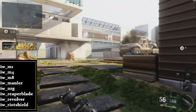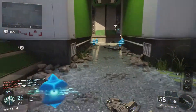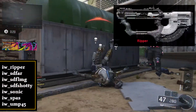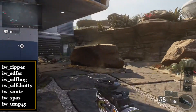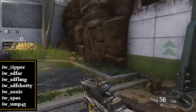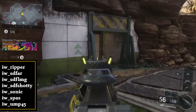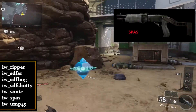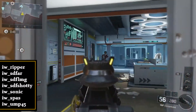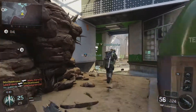We have the M1, the M4, and the M8 all apparently making comebacks — a very good variety that will make long-range players happy. The Mauler seems to be some kind of LMG energy weapon, possibly an energy blast. There's also a Reaper Blade, the Revolver as a secondary, and the Riot Shield — I can already see some nonsense coming with that. The Ripper from COD Ghosts is making a comeback, which is awesome. The SDF FAR, SDF LMG, and SDF Shotgun seem to be the same weapon with slight variance. Something called the Sonic seems like a space-type gun, the SPAS is making a comeback, and then the almighty UMP45 — the gun of choice for a long long time. If they build it right, it's going to get a lot of use in public and pro circuits.